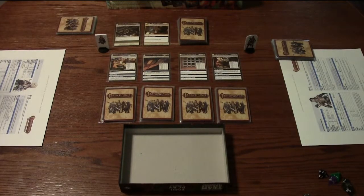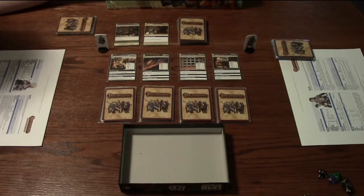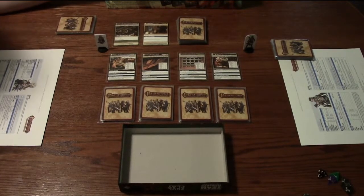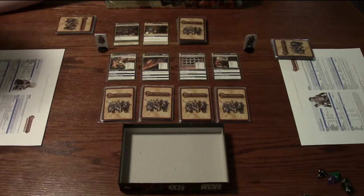Hello guys, welcome to the next adventure in the Pathfinder Adventure Card Game for Chris and Joella. Lem and Valeros are going to take on the Poison Pill. We're going after a guy named Pillbug Podiger who's starting to leave poison traps all over town. So we have to find the traps, disarm them, and then take down Pillbug Podiger.